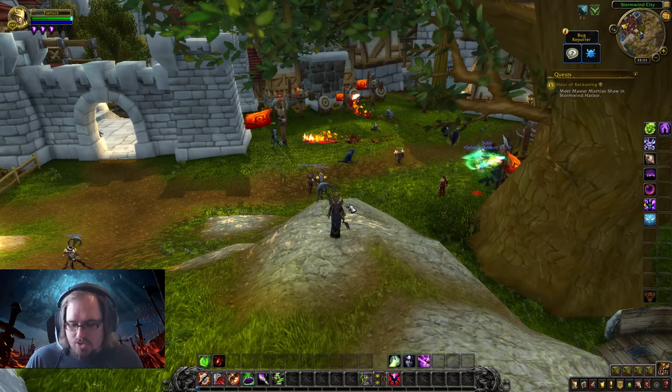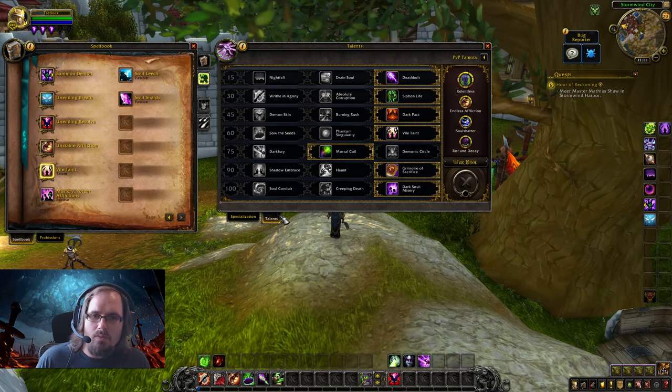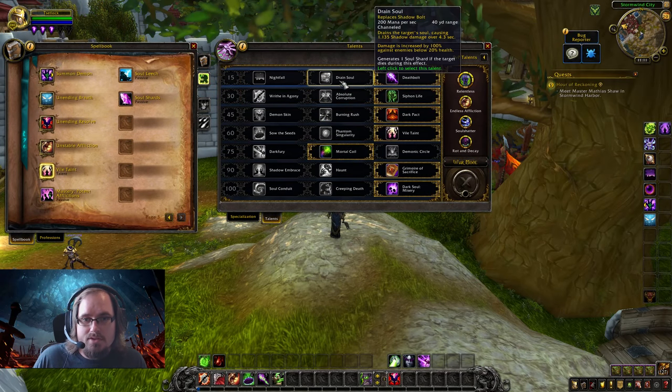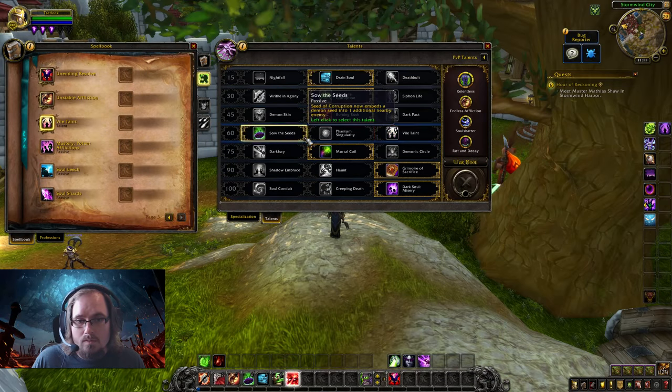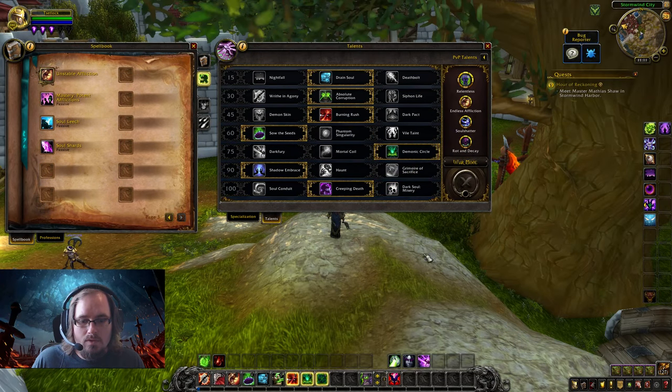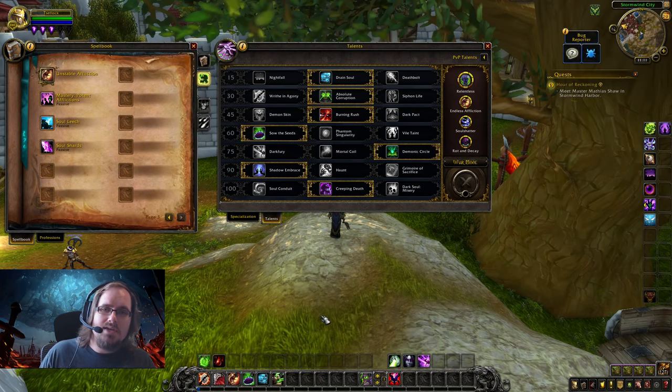Now we're going to jump into the talents and create a build that will work well in outdoor content. This is the build I recommend — it's not the only one you can use, but it's the one I like, recommend, and will be demonstrating at the end of this video. We'll go through each talent and talk about how it contributes to the build and why we chose it.